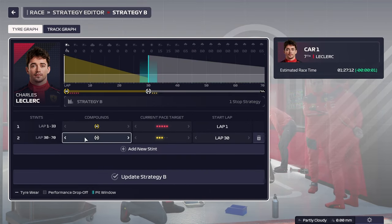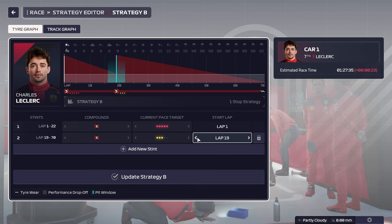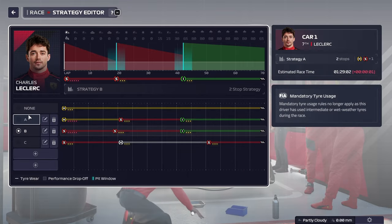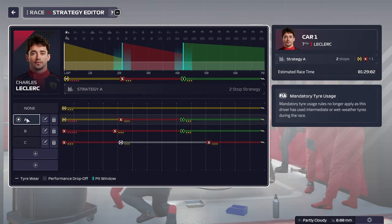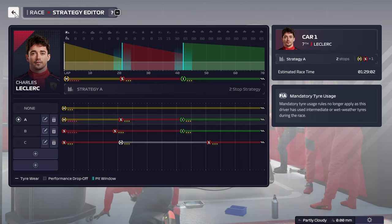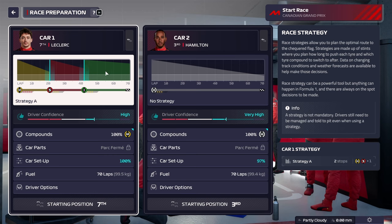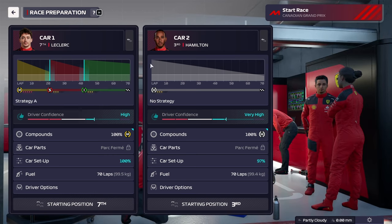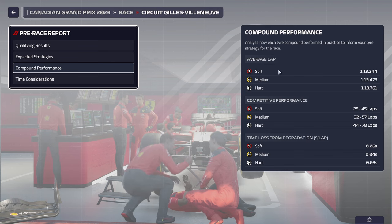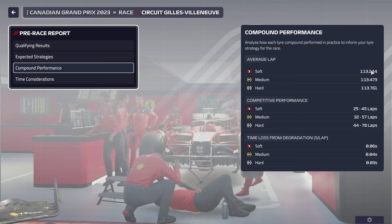We could also look at other strategies — potentially soft into soft, just to try that out and see if we can get some overtakes done on the soft tyre before we go onto inters on lap 42. Comparing that with the previous strategy, it's about a second quicker, so that could be something we do. But that's going to force us to pit a couple of laps earlier. Pit stops are short here in Canada, which means pitting — you can usually earn that time back. The degradation difference is 10 seconds, giving about 10, 11, 12 laps of advantage over the mediums.